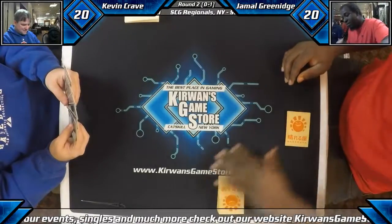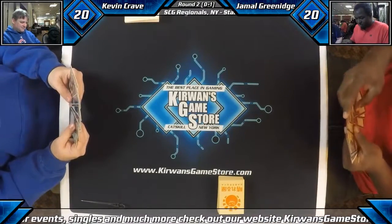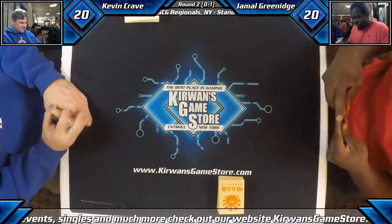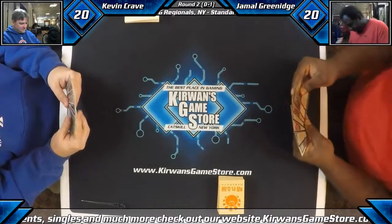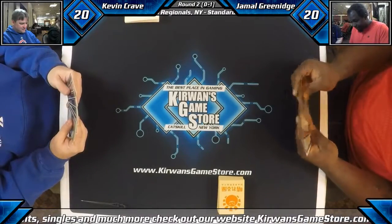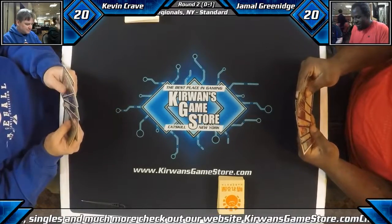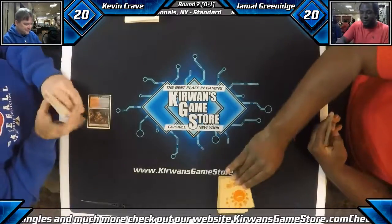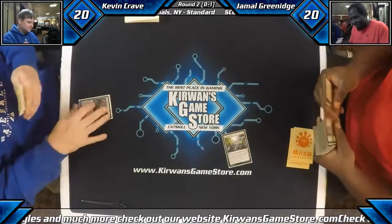Here we are for game two. Jamal, be our hero — show us Panharmonicon. We got some Evolving Wilds and a Grasp of Darkness. We got the Swamp, which is great. I think we have a Dustwatch Recruiter. This is where it's going to get a bit awkward for us — what lands we want to fetch with our Evolving Wilds, because we have the Dustwatch Recruiter wanting green and the Grasp of Darkness wanting black. His mana actually looks pretty reasonable though.